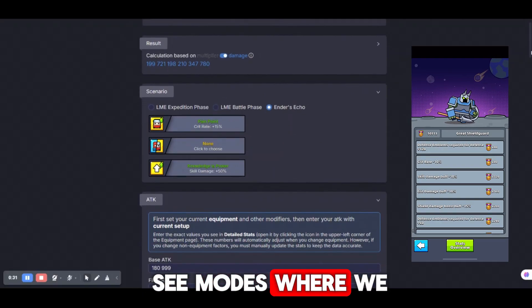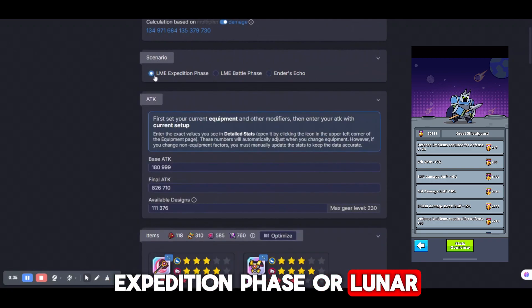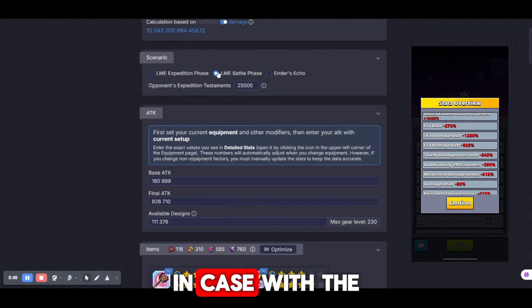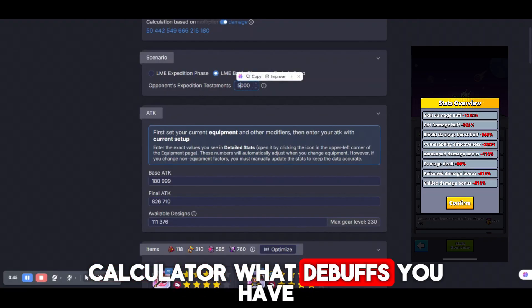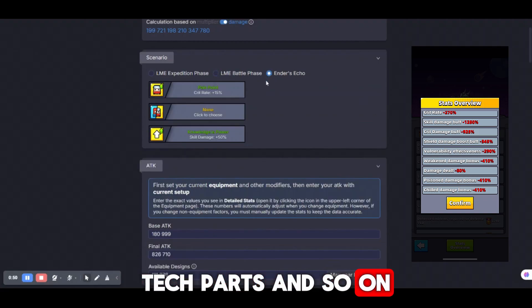After results, we can see modes where we need to choose: Lunar Mine Expedition Phase, Lunar Mine Expedition Battle Phase, or Ender's Echo. In case of the Battle Phase, you need to choose how many medals your opponent has. It will tell the calculator what buffs you have, and based on that it will help you choose gears, deck parts, and so on.